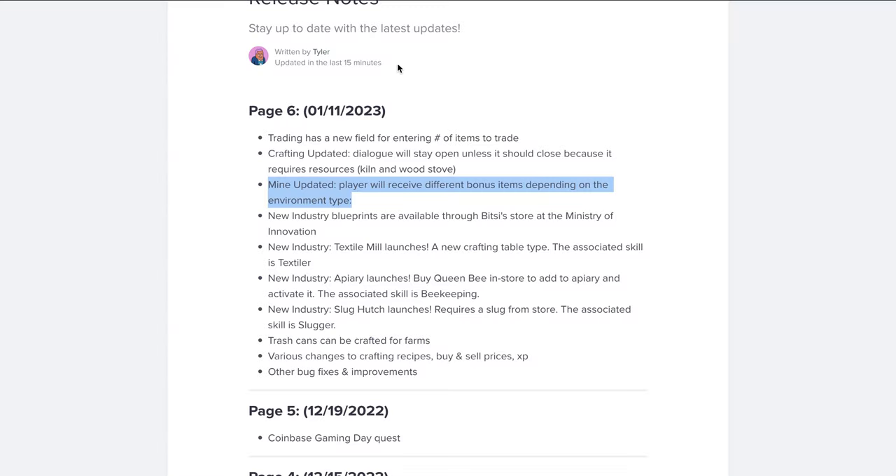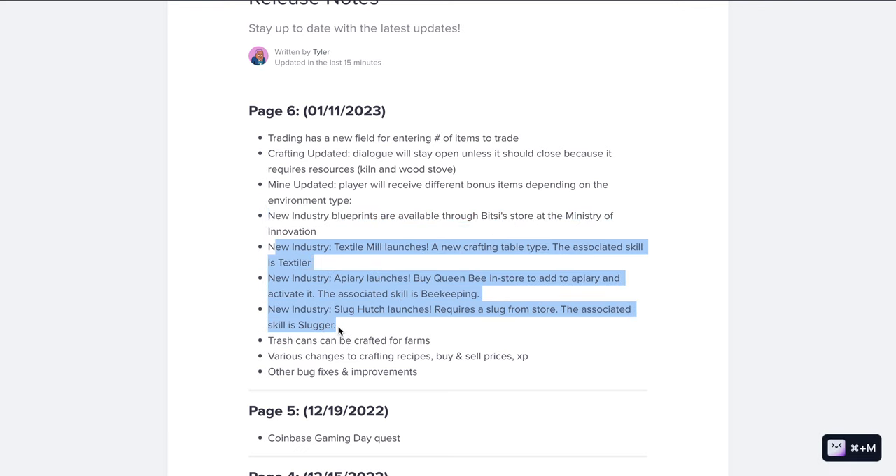You have the fully released notes on intercom that help. Also you have a mine update, but I will talk about that later. New blueprints — I will buy them to see what resources we need. And then three new industries.